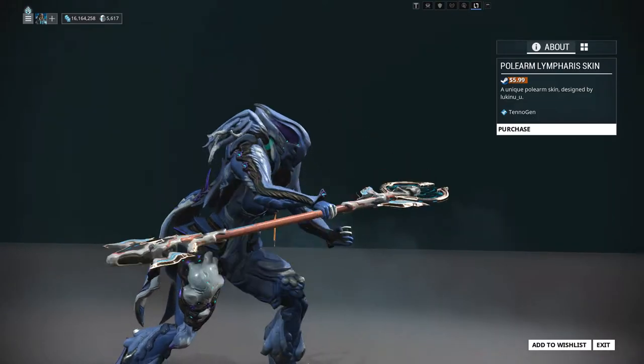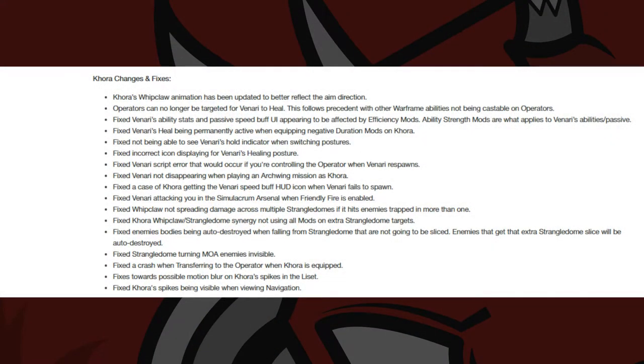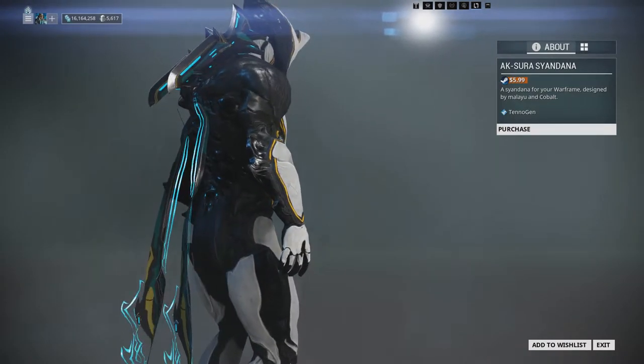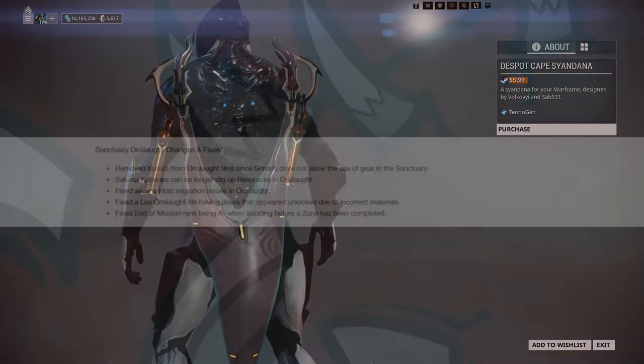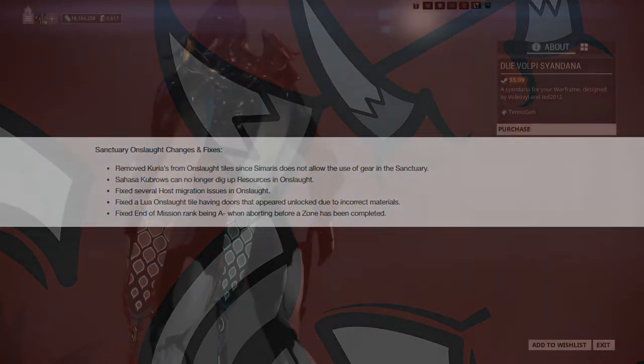Khora also received some changes and fixes. Khora's whipclaw animation has been updated to better reflect the aim direction, and operators can no longer be healed by Venari's heal ability. As for Sanctuary Onslaught, they removed Kurias from the Onslaught tiles, and Sahasa Kubrows can no longer dig up resources in the game mode.